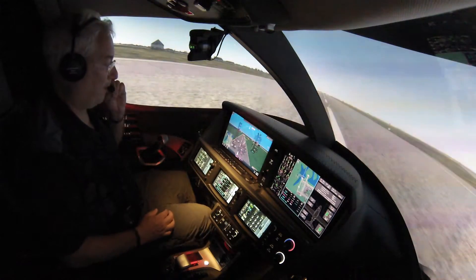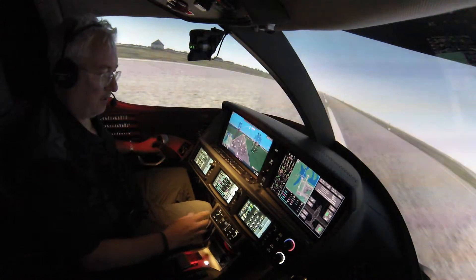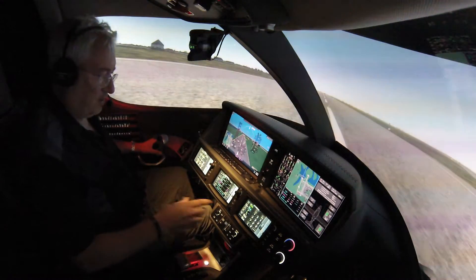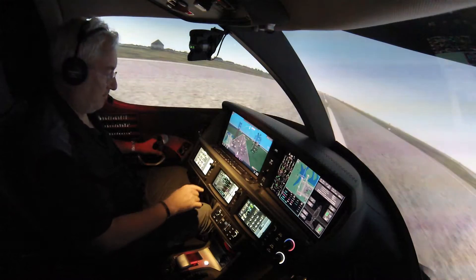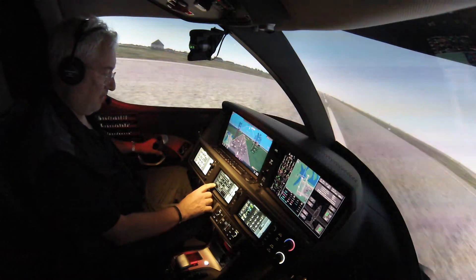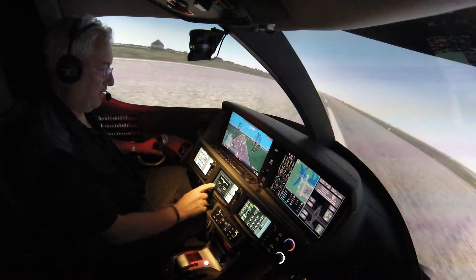You have to press flight plan options — bottom left corner of the active flight plan. Go to flight plan options, then delete flight plan on the left side. Delete flight plan, delete all the waypoints.